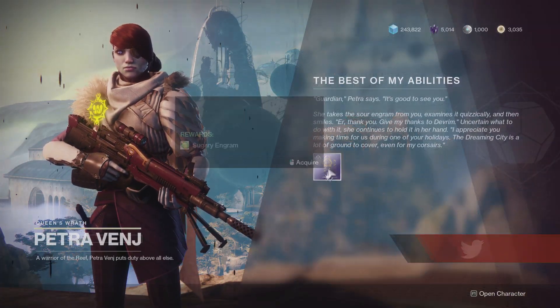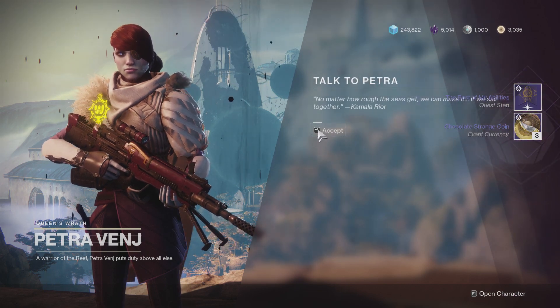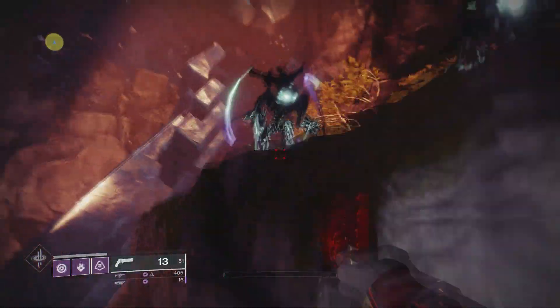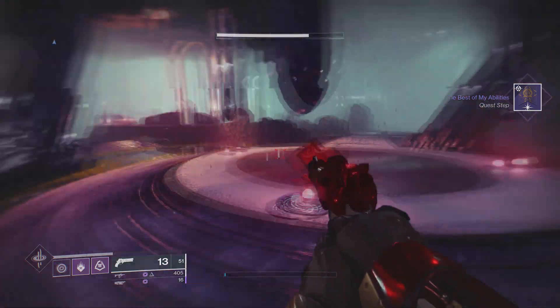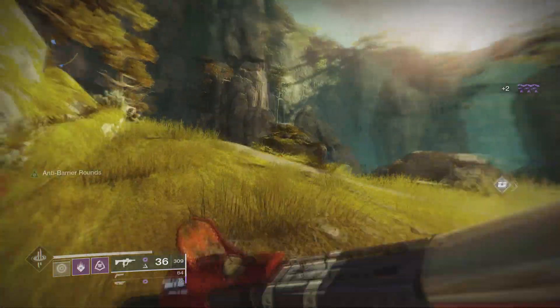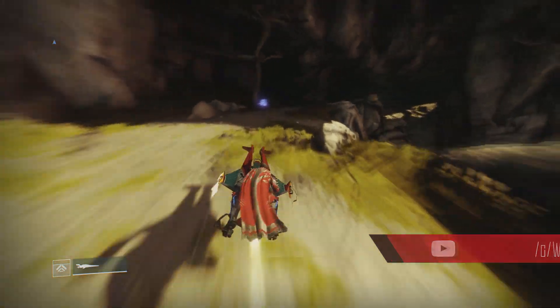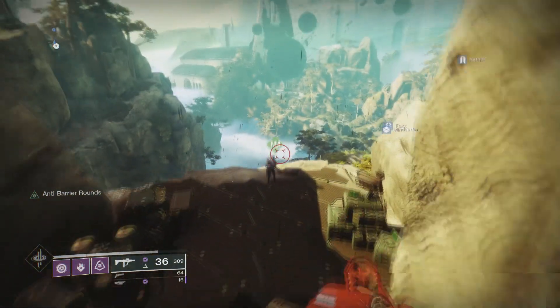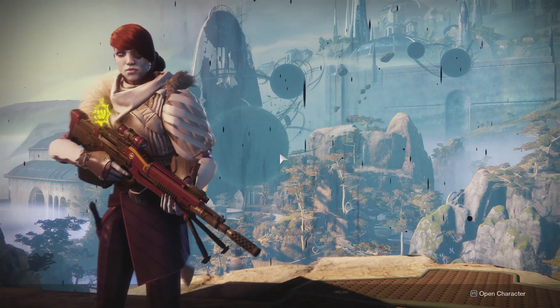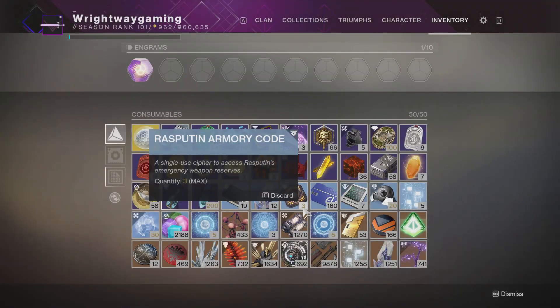Once you've picked up the Sour Engram, you need to head over to the Dreaming City and speak to Petra Venj. She will give you a quest which states 'To the Best of My Abilities' — in order to complete it you need to kill five enemies with melee, five enemies with a grenade ability, and ten with your Super. The best way to do this would be to drop down into the lost sector below Petra Venj — it's fully Taken — throw a grenade in front of a load of Thrall, melee the rest, then Super whatever else spawns when you're damaging the boss.